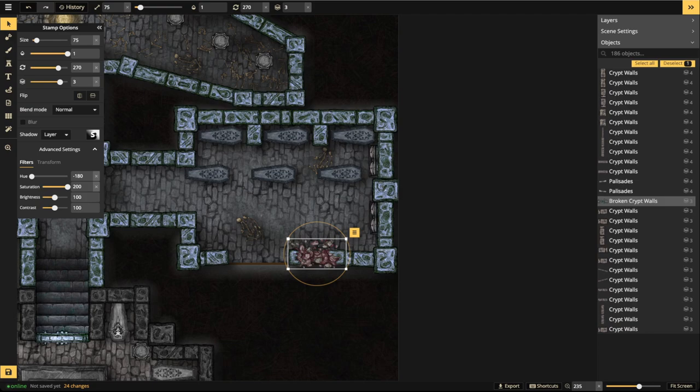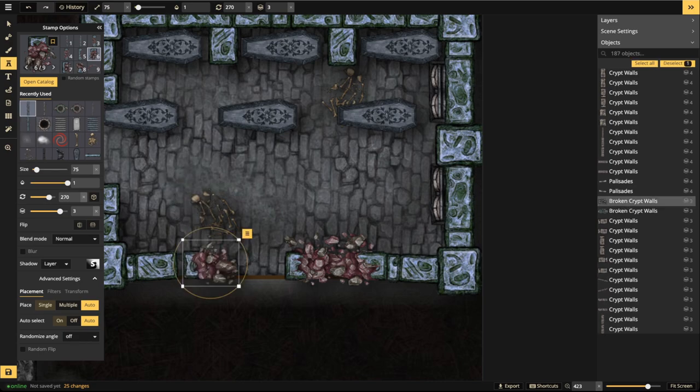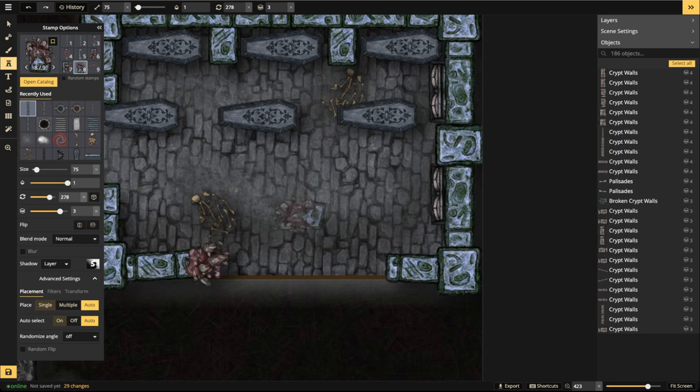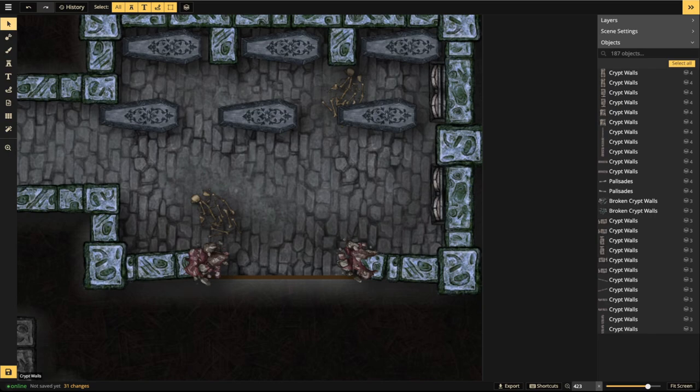Let's scroll through the broken pieces to find options. I like the pieces where part of it has broken off. Place it down, flip it, rotate it a bit to match the impact area. Now, whatever the force was, it's not strong enough to completely powderize an entire wall — so you need to show bricks lying around on the ground. If you show a gap in the wall without rubble it will look odd.